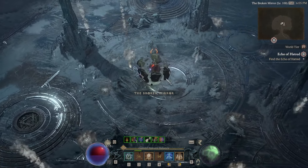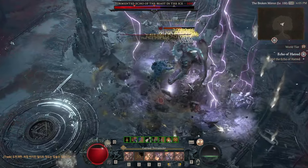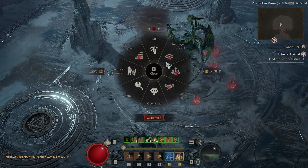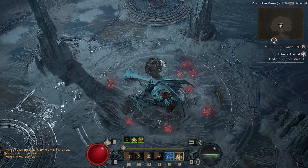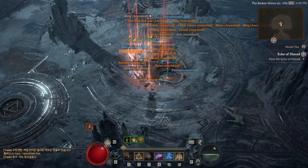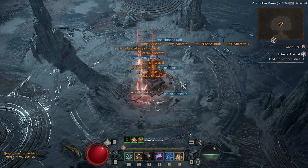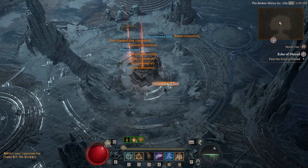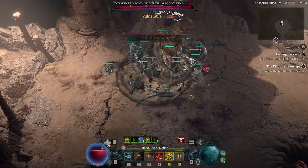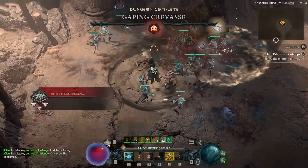In Vessel of Hatred the boss ladder is still very much a thing, even for the new Spiritborn class, if you need specific uniques or want better rolls. One change: you'll just need the base boss materials like Living Steel and Malignant Hearts to summon bosses. There's no longer a choice between summoning a tormented version with Stygian Stones — the difficulty and drops of bosses are now tied to whatever Torment level you're on. Torment 1 lets them drop any item on their loot table; Torment 2 and above means more frequent drops, with the trade-off of increased difficulty.